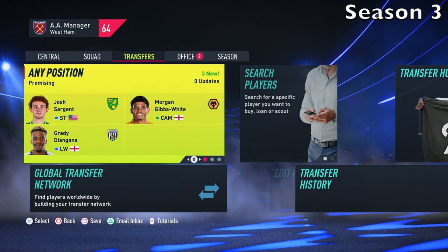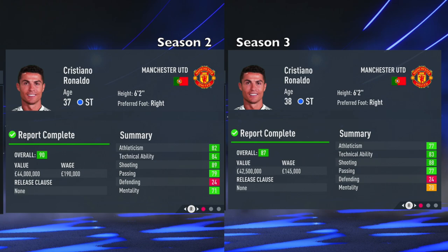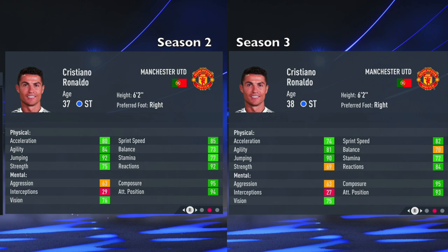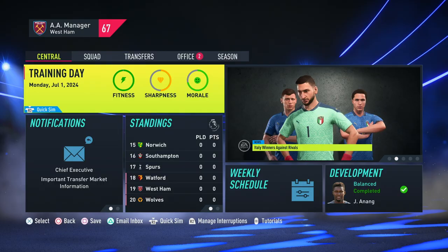We've reached the start of Season 3 — somehow I'm still employed with West Ham. Ronaldo's overall has decreased dramatically already, a three-point downgrade. He's 38 years of age, still at Man United, and his value is still pretty strong. In the comparison, overall goes from 90 down to 87, wages are going down, athleticism has decreased. Acceleration went from 80 down to 74, sprint speed going down, strength has gone from 75 down to 69, and reactions have taken a massive hit. The technicals are not too bad still — he holds up pretty well there.